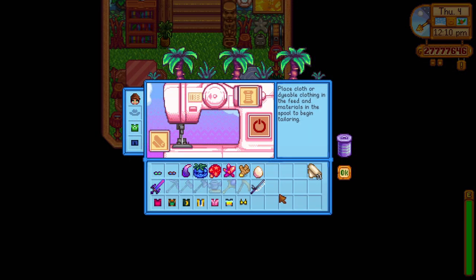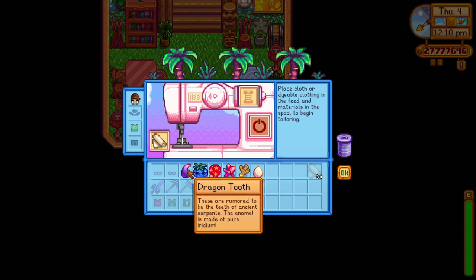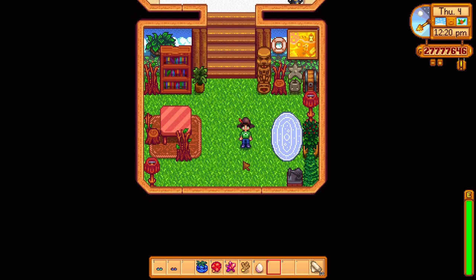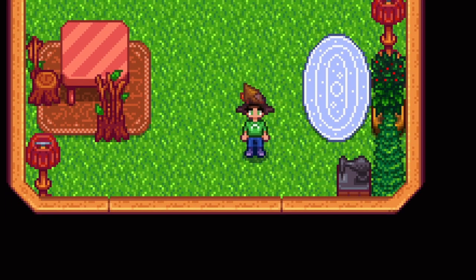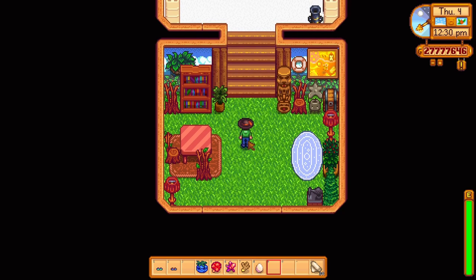Another one we have is the swashbuckler's hat which is similar to the pirate hat. To craft this hat you need one dragon tooth which is found in the volcano dungeon randomly or dropped from the lava lurkers inside there. This hat is a must for all of those pirates out there. And who knows, maybe the pirates in the pirate cove will think of you as one of their own with this hat.